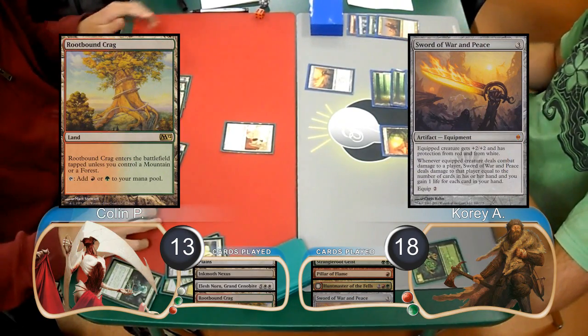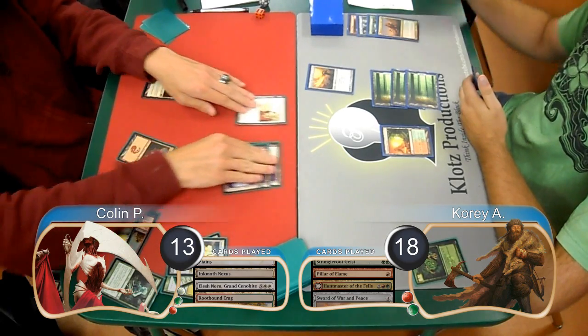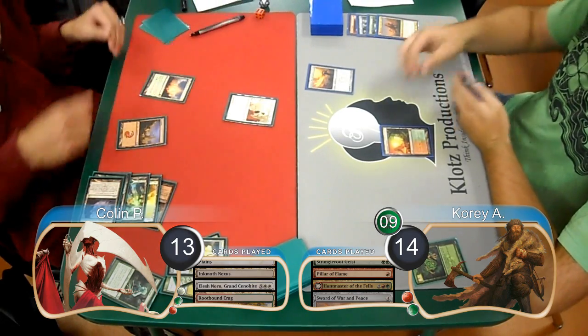Then Collin played a Rootbound Crag and animated all three of his Inkmoth Nexuses and attacked with his team. This brought Cory down to 14 and gave him 9 poison counters. Cory then drew his next card and scooped, giving Collin the win and taking them to Game 2.